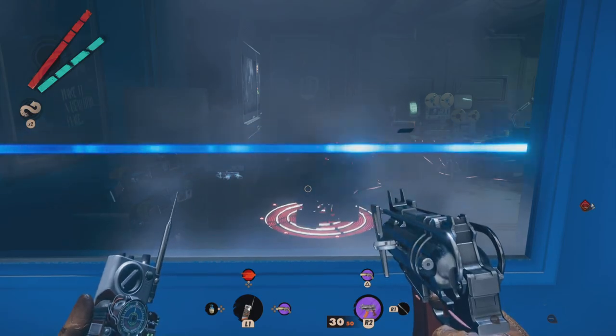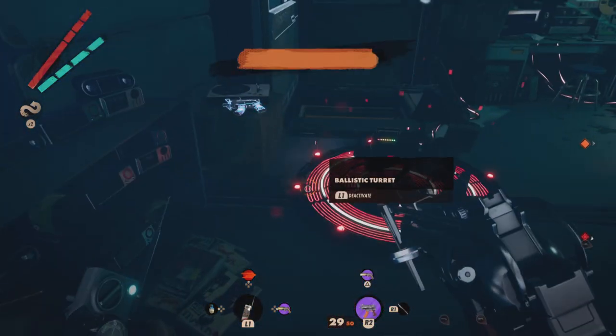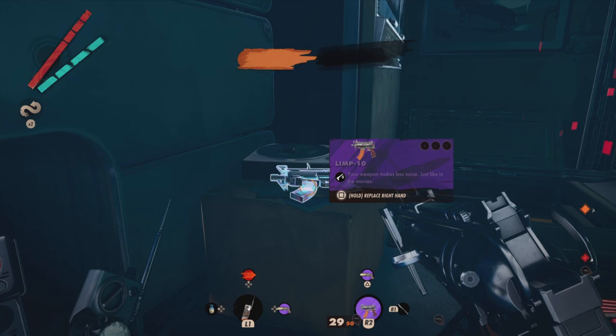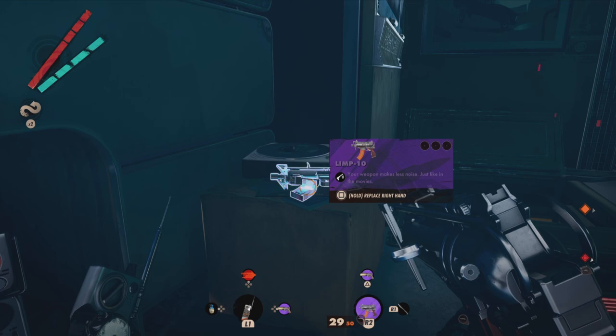I already hacked that turret. You're going to need to break the window, and right on that table there is a purple version of the LIM-10 with the silencer perk that I have not been able to find on any other gun. This will really make your playthrough a lot easier.